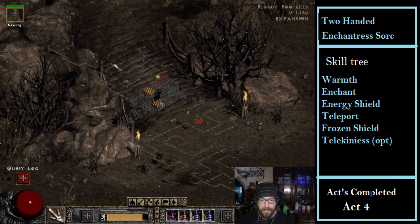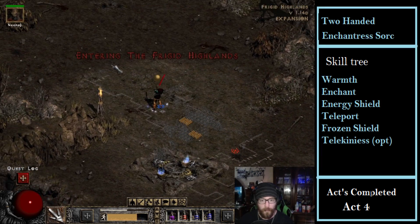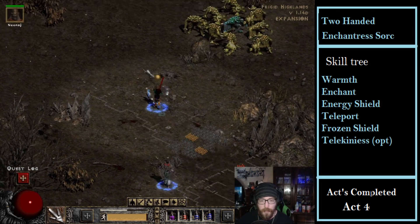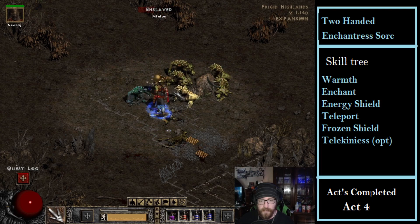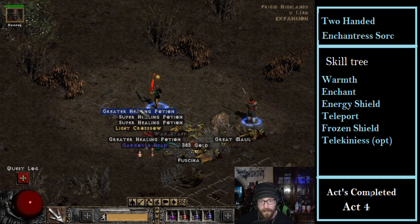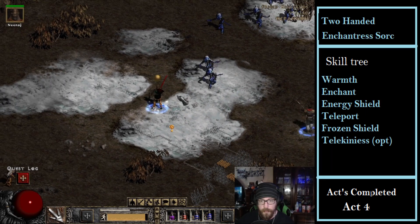I guess the point is you need to put a decent amount of points into Energy Shield for it to actually start absorbing out of your mana. Even then I still barely have any points in there - base is 22. As an experiment, I highly recommend not using Energy Shield on your higher level sorceress who's going to have a lot more mana, because you will burn through that mana real quick.